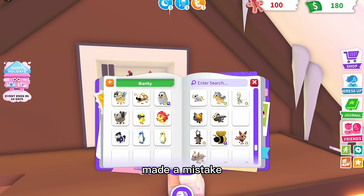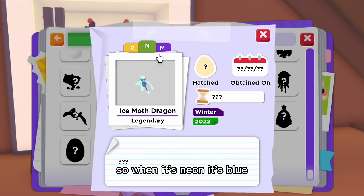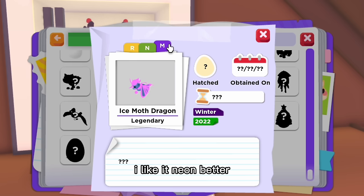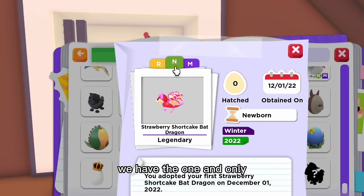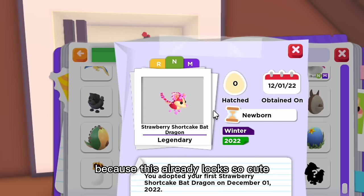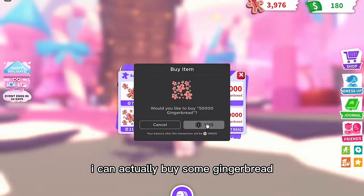You can't get the Ram and Ice Wolf until next week since they're unreleased — I think Adopt Me made a mistake showing them early. Now for the legendary: the Ice Moth Dragon. Neon it's blue, kind of cute. Mega neon it's a basic mega neon — looks like a diamond butterfly, not my favorite. And finally the Strawberry Shortcake Bat Dragon — neon it's literally pink and gorgeous. Mega neon it goes yellow, which is different — actually kind of cute. I'll probably keep it neon.